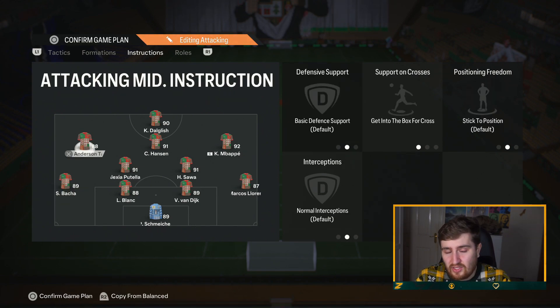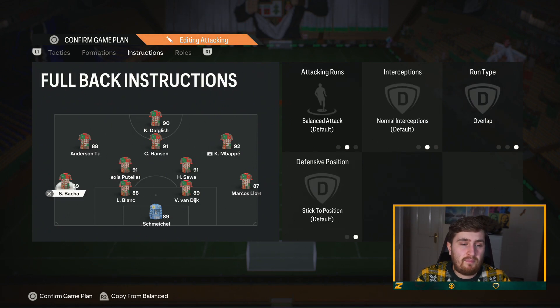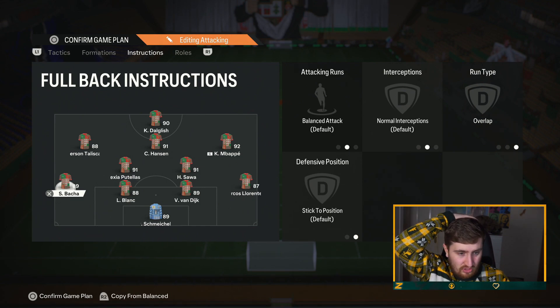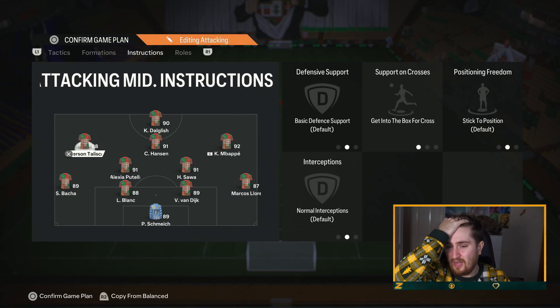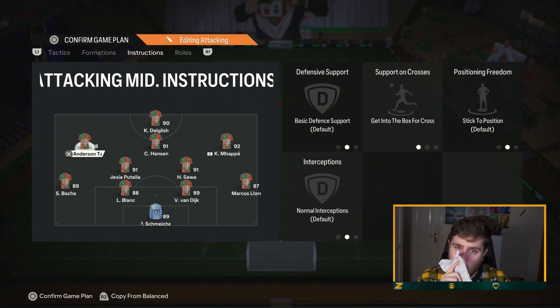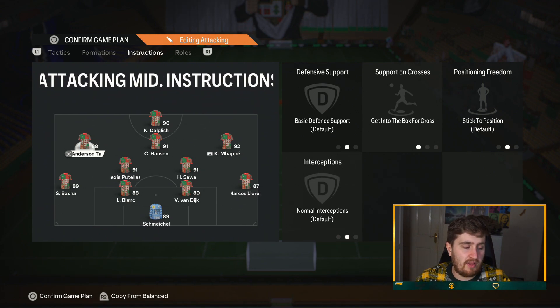I've got balanced overlap on the fullbacks which makes them a lot more attacking. If you really struggle to switch and cover your fullbacks when they make runs, you could put this on stay back, but it will hinder you a lot going forward. This formation doesn't need fullback overlaps as much as something like the narrow, where if they do not make overlapping runs it just doesn't get wide enough. Basically it gives your left and right midfielders more license to tuck in, and when you're losing you need a few more attacking options - it is a little bit of a risk.